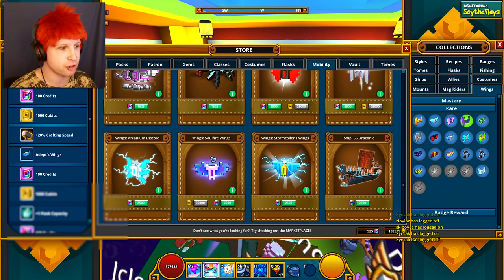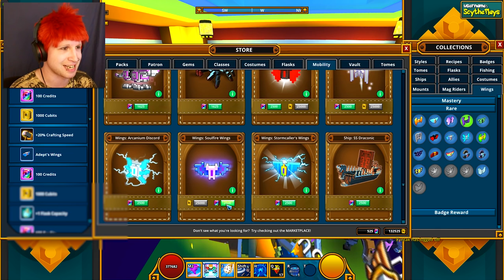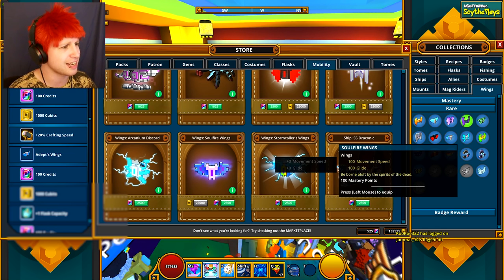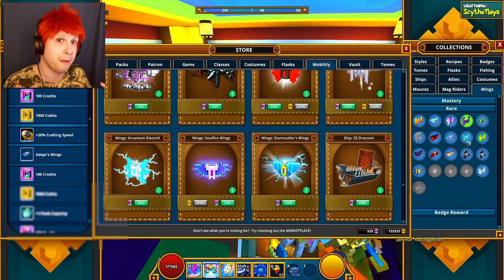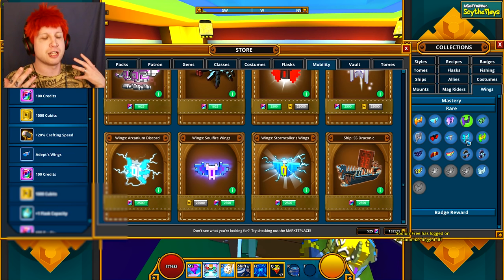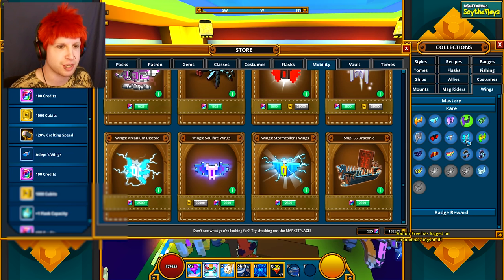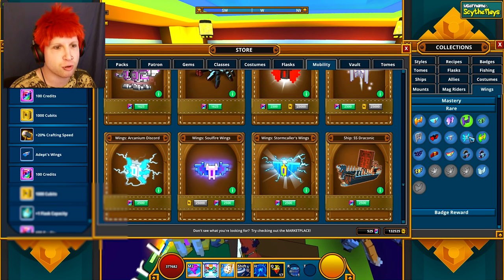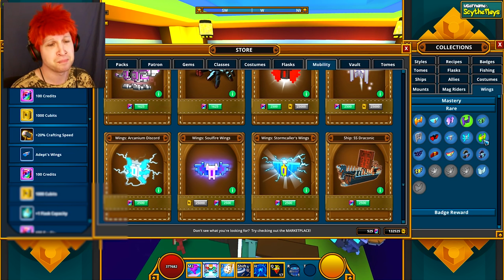It's weird that it actually shows the cubit price before the credits — I guess that's a little bug. The Arcanium Discord wings, oddly enough, you can buy them in the store, which is actually really strange because they're supposed to only come through the Steam pack that you have to buy through Steam. That comes with a couple other things like the Head Crab and a crowbar. Either way, they're some of the ugliest wings in the game so I honestly wouldn't recommend them.